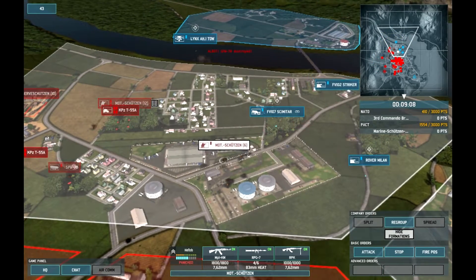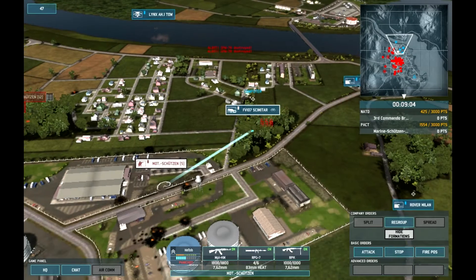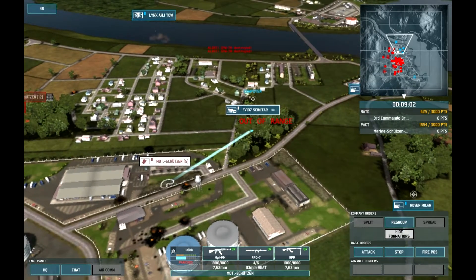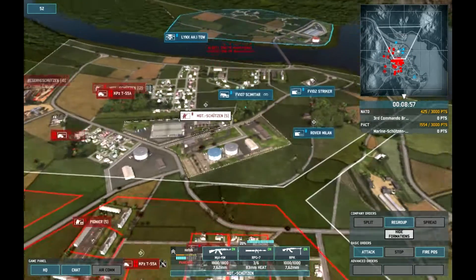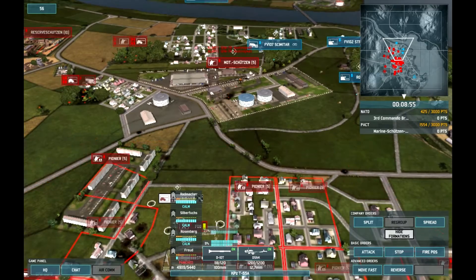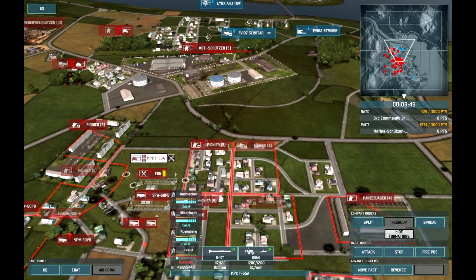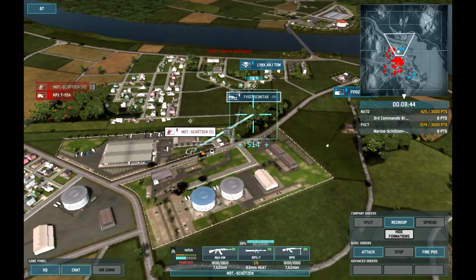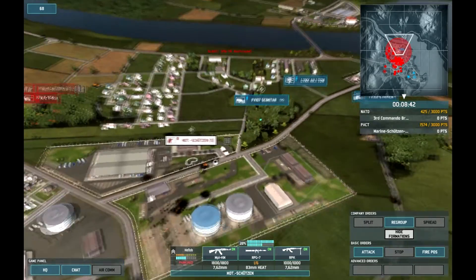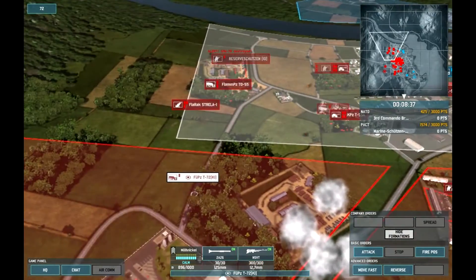Get into range of RPGs - let rip. That Scimitar is powerful - it's a roaring cannon. Try and knock it out - it could be tricky. These T-55s are too in the open to be taken on by a Striker. One RPG would do it, but they've been too badly stunned. Let's get the tank up.